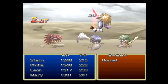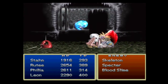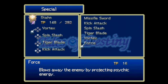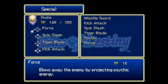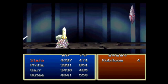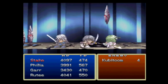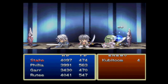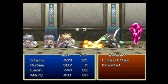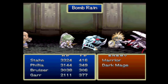Fights take place on a side-scrolling plane where you control Stan along with up to three computer-controlled allies to move in and attack enemies in real-time. In addition to different types of standard attacks and blocking to reduce physical damage, you have special abilities characters learned that use up Technical Points. You assign Stan's special moves to four slots for D-pad and special attack button commands during battles. Spells are cast from Swordians and require casting time, and once cast they interrupt the battle briefly with an animation. Battles are still smooth and fast-paced compared to more traditional turn-based RPGs at the time.